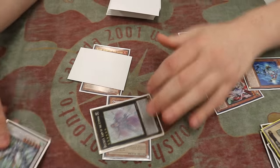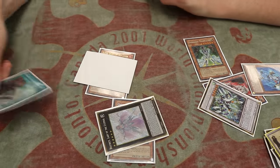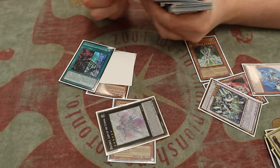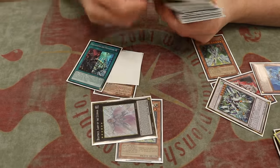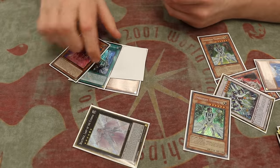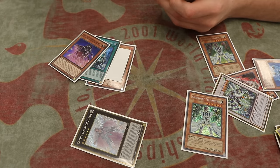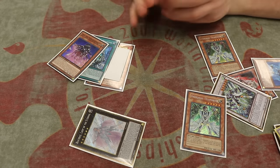Beatrice sends Pantheism to the grave, so you get a search off Pantheism. On your opponent's turn you can send Edea by detaching the other material, and then add the Pantheism back. So one Tribute Summon gives you four cards and a Floater. It's a lot of cards for one card - it's really broken. Yep.